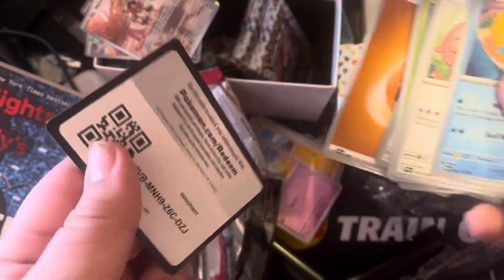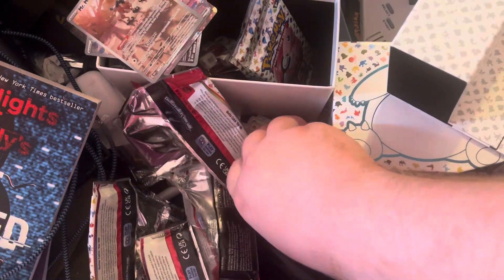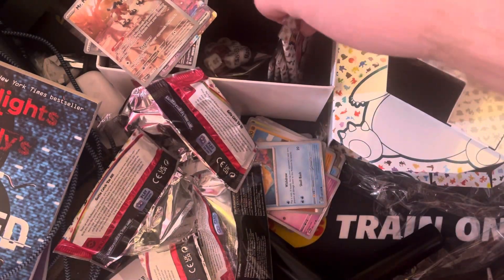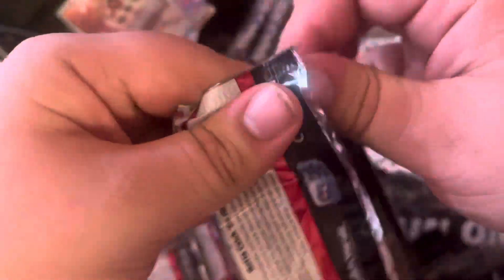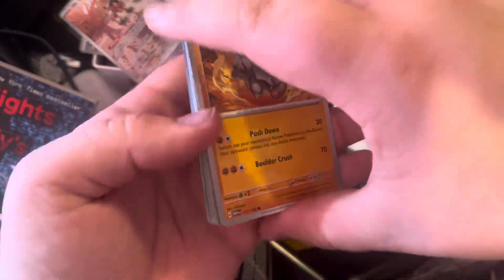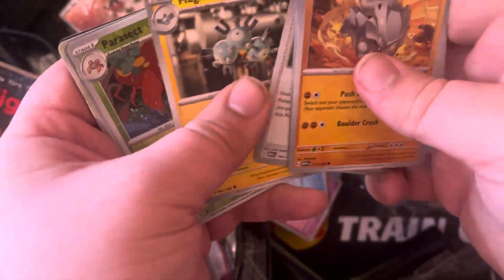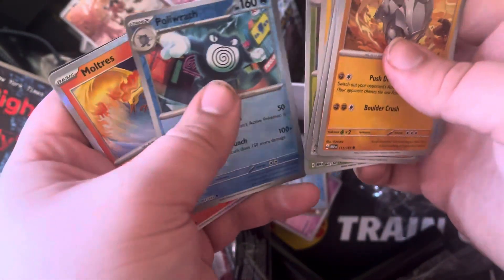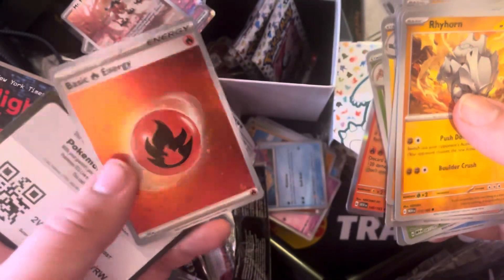Here's the code. Magikarp, Oddish, Mankey, Erika's Invitation, Magneton, Parasect, Polyrath, Emolga Hollow, and Fire Energy Reverse.